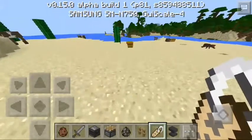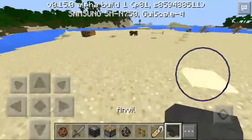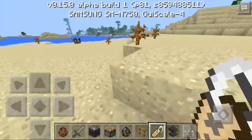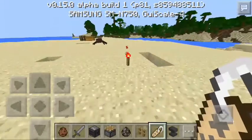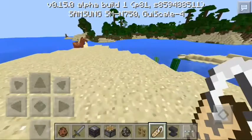You need at least 3 iron blocks and 4 normal iron to create an anvil — pretty simple and basic. And to get a name tag, you have to find it. You can't craft it. It's naturally found all over the world in chests, in dungeons, in jungle temples and whatnot.